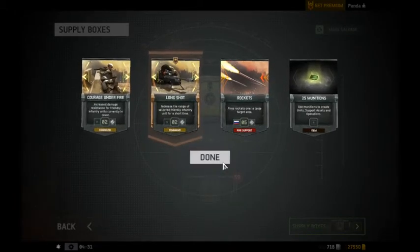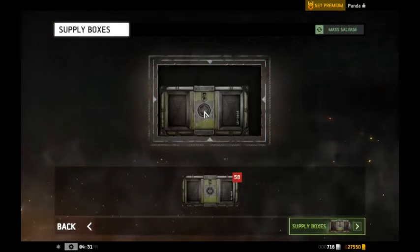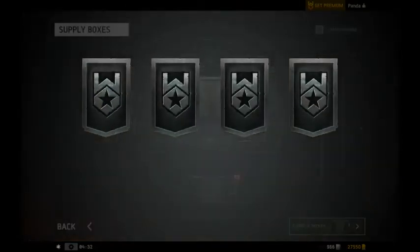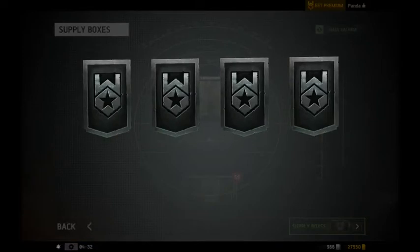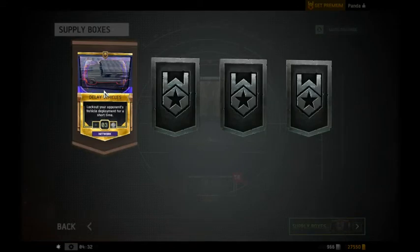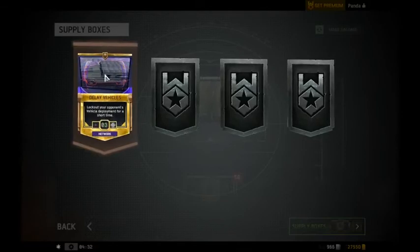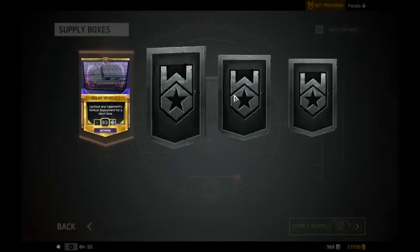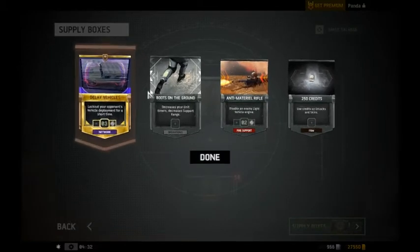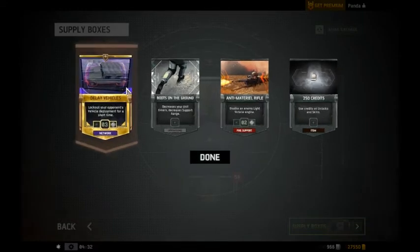And there's gold — I said you can get gold. You can't get like this kind of gold down here on the bottom right, but you can get gold cards, which I think are like the premium holo. 250 credits — these credits unlock skins and unlocks. That's interesting.